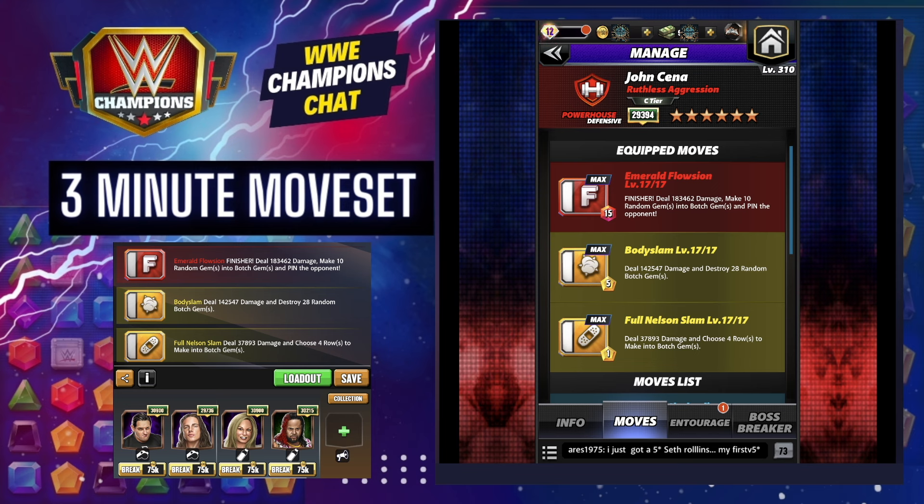Your bottom one MP Full Nelson Slam is a yellow move that deals damage and turns four rows into botched gems. Body Slam is five MP, a yellow move that deals damage and destroys 28 botched gems. The finisher, Emerald Flosion at 15 MP, deals damage, makes 10 random gems into botched gems, and pins the opponent.